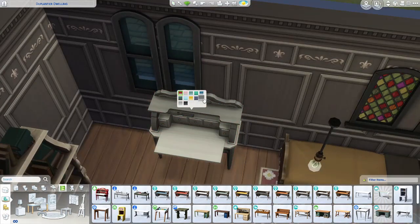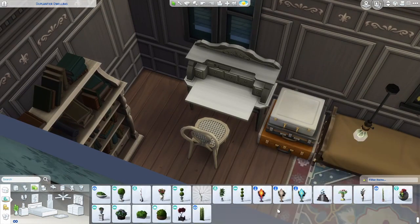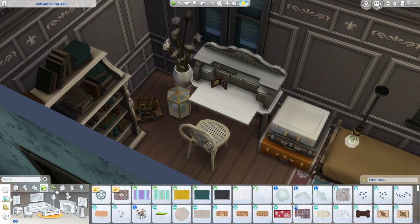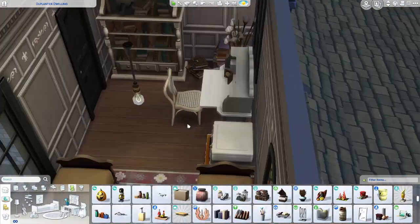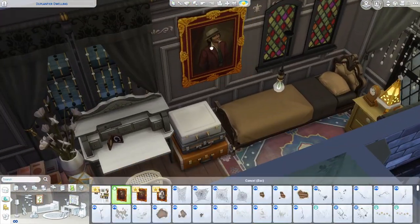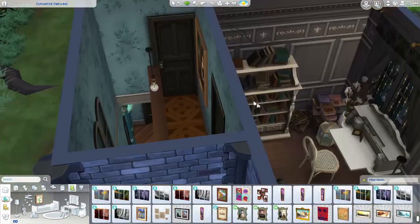I was going to add a TV to this build but I thought, you know what, they're going to be hunting all the paranormal things — they ain't got time to watch TV. I really love those suitcase bedside tables I placed there, they're super cute. The curtains that came with this pack are pretty cool too — they've got a fair few unusual swatches. I also added some stains, broken wallpaper, and cracks into some of the walls.